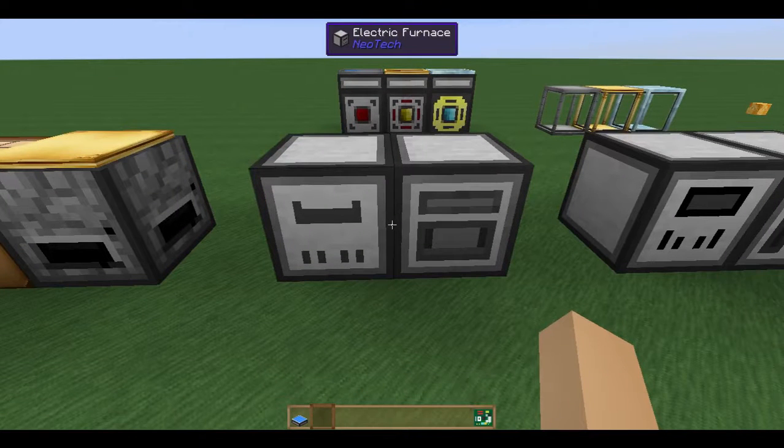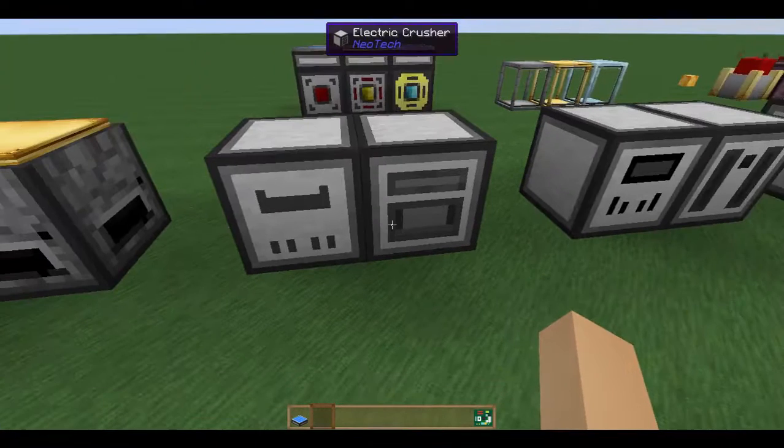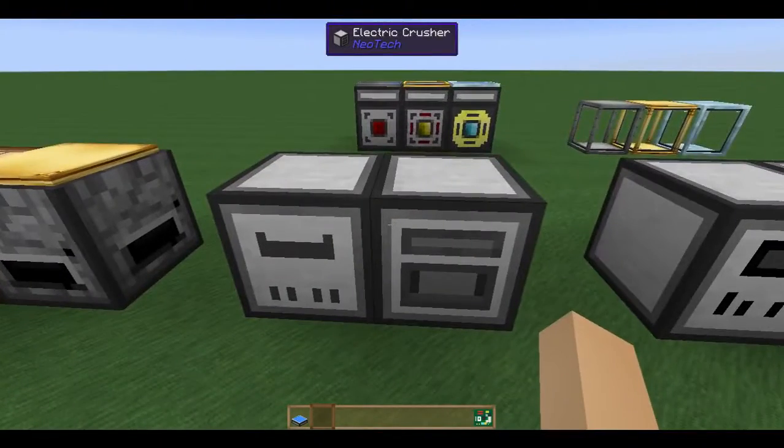Hello, welcome back to another Neotex Spotlight. Today we're going to go over the simple machines. This includes the furnace and the crusher. At the moment these are the only machines we have, besides a couple others, but we'll get to those in a later video. So this is your simple ore processing.